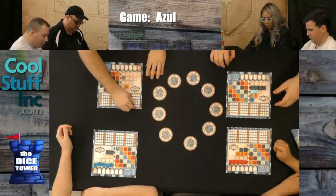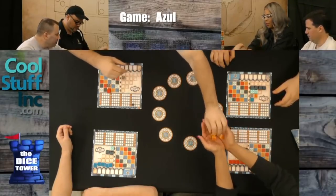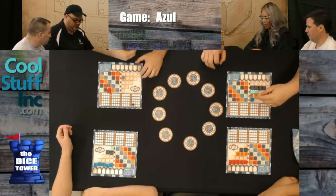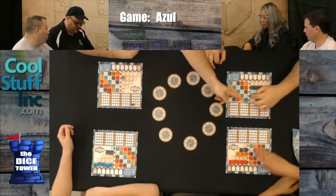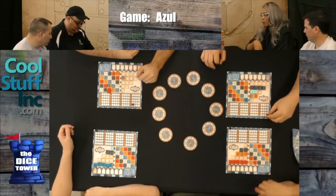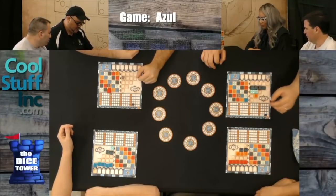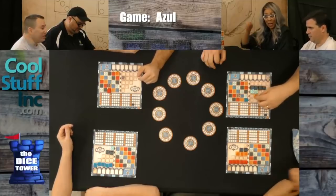Now do we want to score together or one by one? Let's do it one by one. Since I went first, I'm moving my red — I'm going to get one point for that. I'm moving this over to the yellow column — going to get one, two for this. I'm moving this over to yellow — going to get one. And all of these are going to go off to the side.